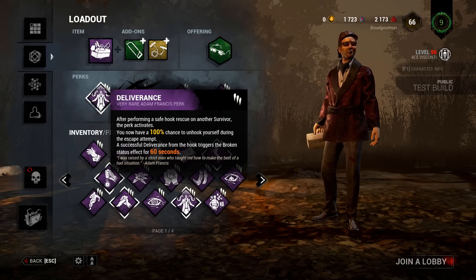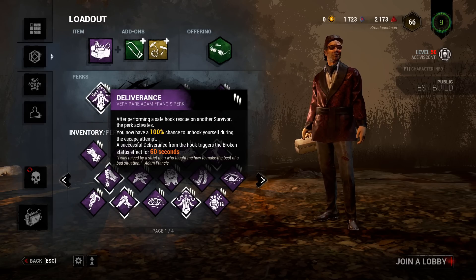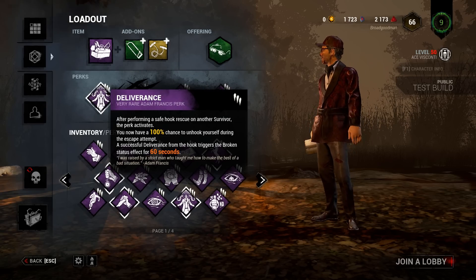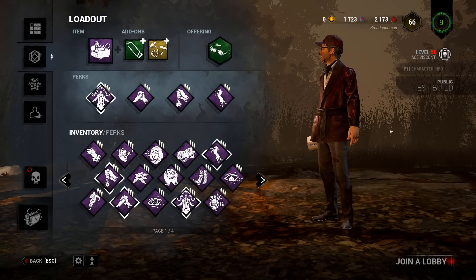Now if you don't know what Deliverance is: when you save someone safely from a hook, then once you're hooked you have the chance to rescue yourself, and when you do you will have the Broken status effect for 60 seconds. I'm kind of playing around with this — it usually doesn't work out for me, but if it does that would be magnificent.